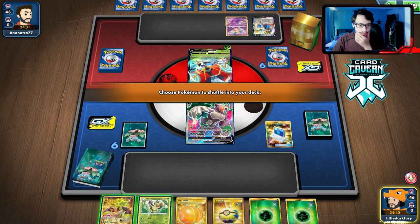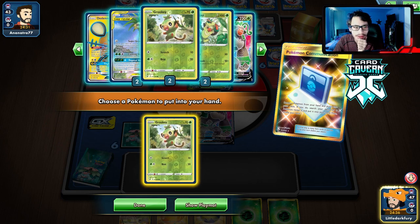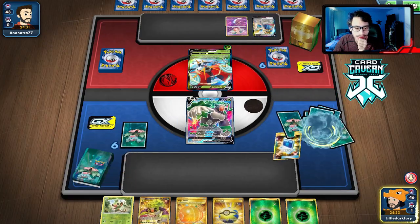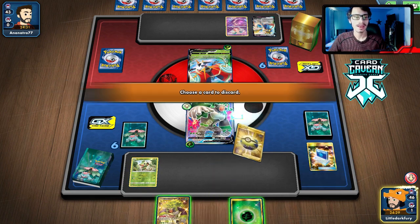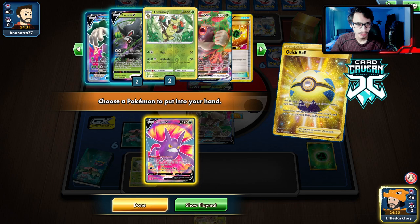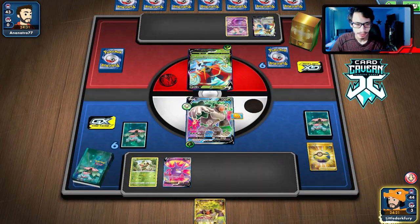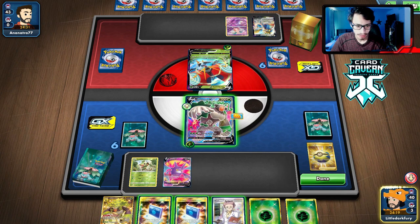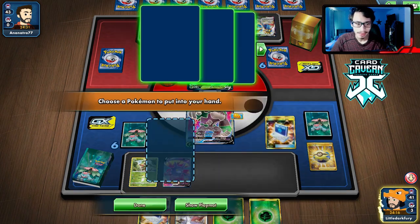Our hand isn't super hot — we aren't going to be able to pull off the Exeggutor combo unless we go Crobat. I'll go Crobat. I don't want to give up Rillaboom — not really trying to get rid of our energy accelerator. We didn't get a Switch, but we can Cram for Egg Row at least.